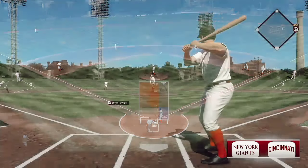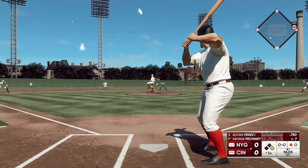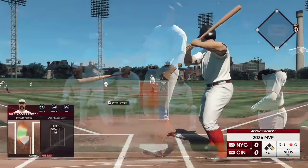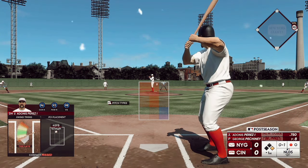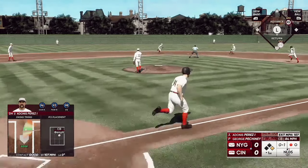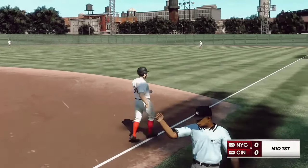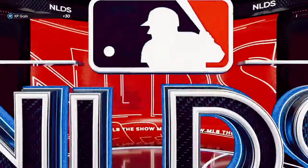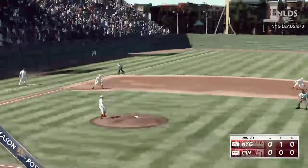Big-time power threat, the Bambino Perez. He was late there — strike one. This is one of those situations defensively where you can't try to do too much. You've got to make sure you field the ball cleanly and get one out first. There's one — a double play! What a quick killing to end the inning, one hit in the inning but no one left on. Bottom half of inning number one coming up, no score after a half inning.